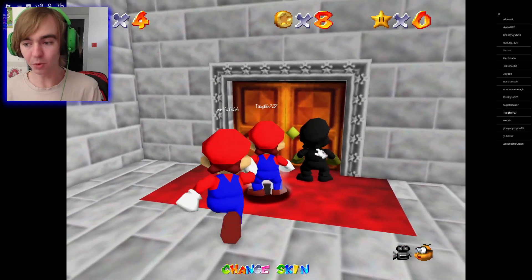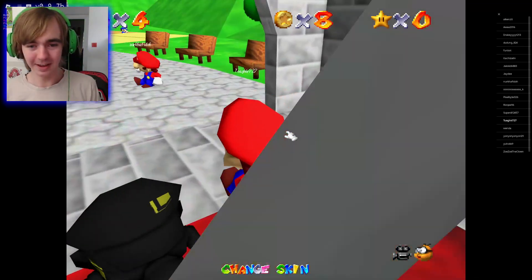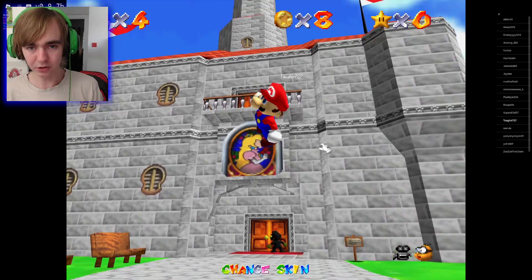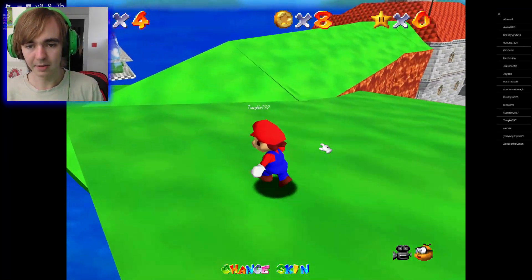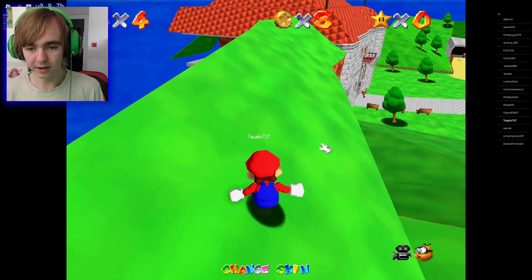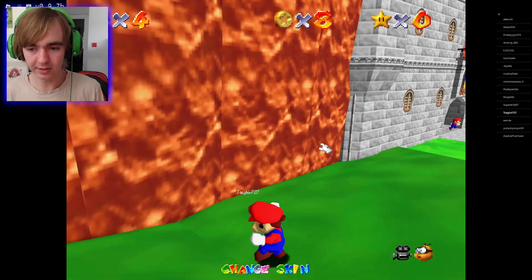I don't think there is a way to get in the castle, because if there was a way to get in, everybody would be there. Instead everybody is here. Can we get to the double doors? I have an idea, gamers — here on the Gear 727 channel we have original ideas.